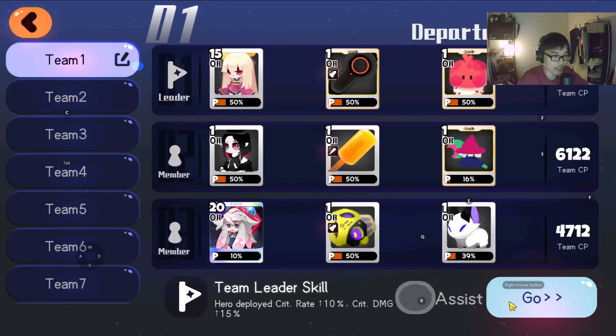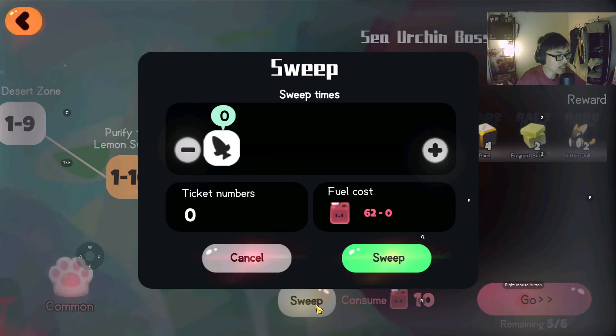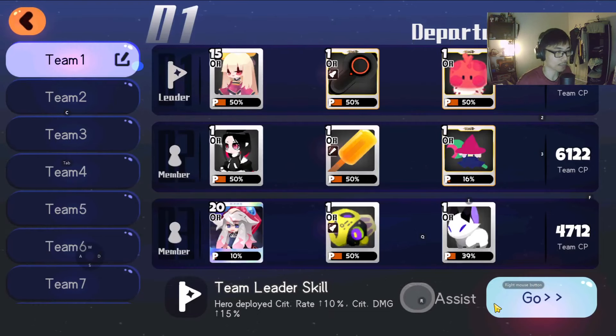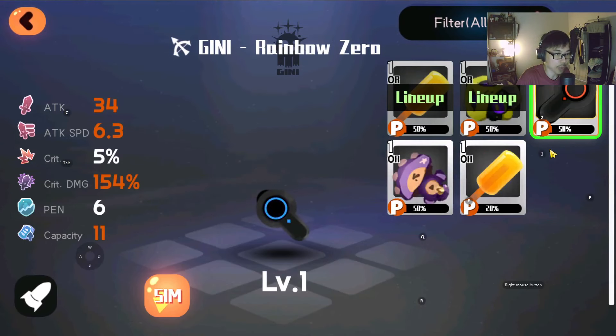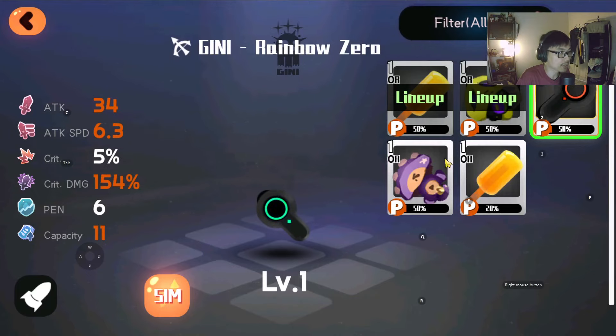There's a sweep feature that you can use, but I just want to play a normal one and show you guys the boss stage. Usually you will enter this particular screen — you can see the character, and then you can choose the character and the so-called weapon that they use. This one is using a pulley, this one is a mango popsicle, and the one I'm using is genie rainbow zero. You can see the stats — the attack speed and stuff will increase accordingly. You can also put a pad.